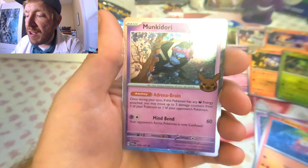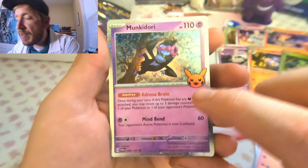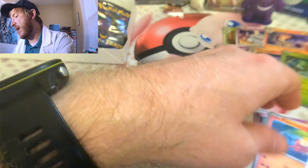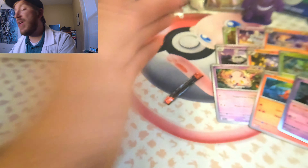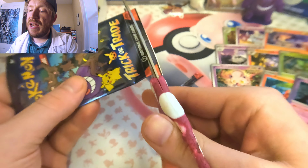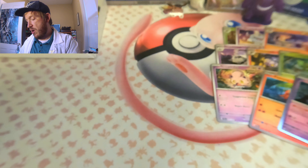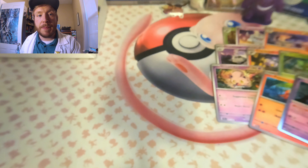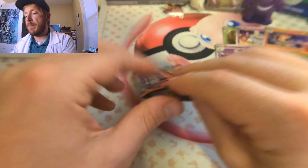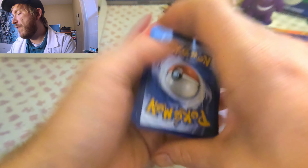Pack number three, let's go! Let's see how fast we can do this — we're about two minutes, two minutes thirty seconds in. We got this Ancient Scream Tail, we have the Fray Coco, and then the rare is going to be Munkidori. Love the Pikachu promo stamp! Out of the 30 cards we have nine of them — three for three in terms of packs.